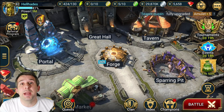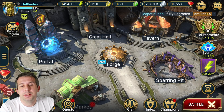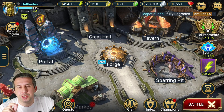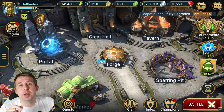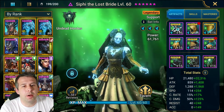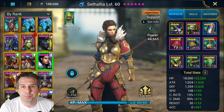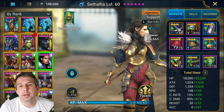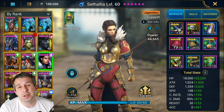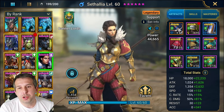Hey guys, this is HellHades. This is going to be another Raid Shadow Legends video - we're doing a champion guide today on Sithalia. She's one of the most underrated legendary champions in the game. She always scores high on my tier list because she can play anywhere. She can be the arena champion, the dungeon carry, and she's even got some viability on clan boss, albeit that's not her best spot.